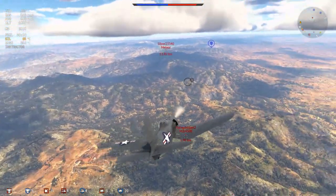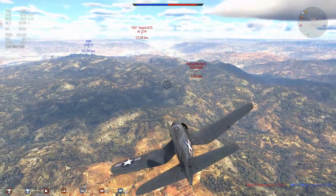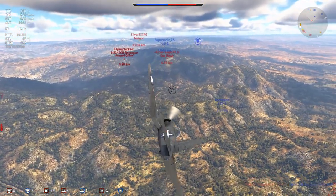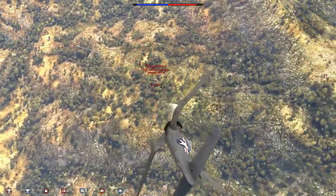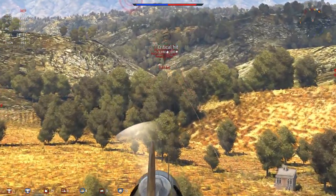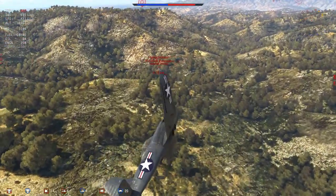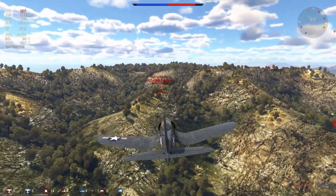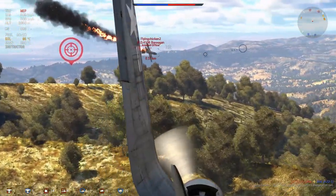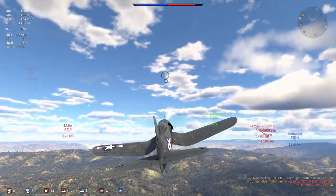The Ouragan decides to tag onto my friendly F3D. Unfortunately he bugs off, which means he doesn't get a fairly straightforward kill. This Baragon is only now realizing I'm behind him and turns instead of going straight, but at this point he's wasted so much energy that the propeller-driven aircraft can simply keep up. Props generally have higher acceleration than jets and slightly better energy retention in climbs. The Baragon has wasted all of his speed advantages and suffers the consequence with an engine fire - very sad times for this particular Frenchman.